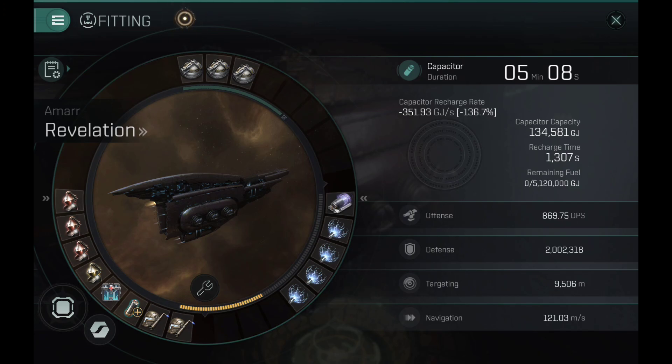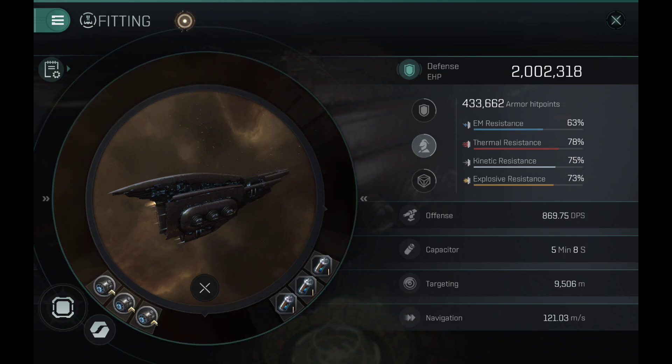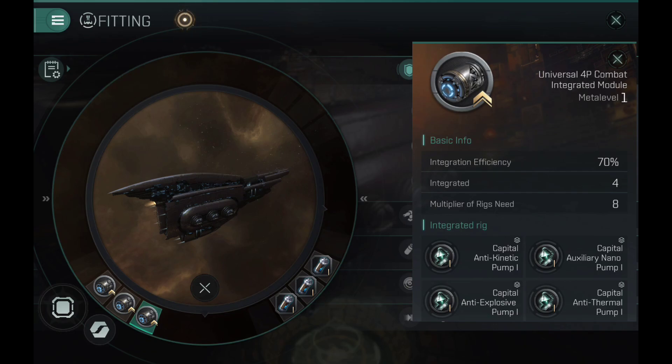The capacitor battery is a Mark 9 capacitor battery, and the damage control is the all-around damage control. The capacitor on this ship lasts 5 minutes and 8 seconds, which honestly is not bad. The capacitor is essentially stable if I don't shoot. You have to keep in mind that the Revelation has armor resistance bonuses, and I have almost — I like to call it 500,000 hit points on armor, but it's 433,000.